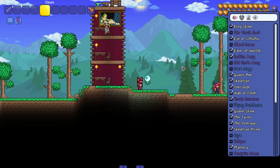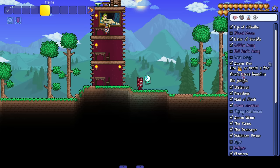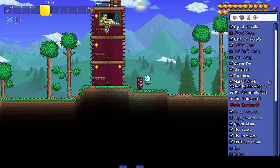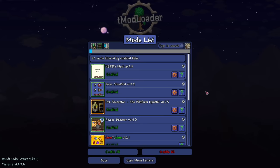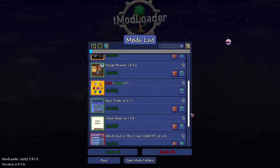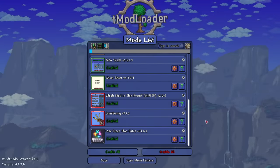Last but not least is Boss Checklist - super self-explanatory. It's just a checklist of bosses in the order you fight them, including mini-bosses and events. 90% of the time modded bosses will be listed in the correct order you're supposed to fight them. It also tells you when, where, and what to use to fight them - super useful especially for modded bosses. Say I run into a modded boss I've never fought before - it tells me to fight it in the ice biome at night using a specific item.